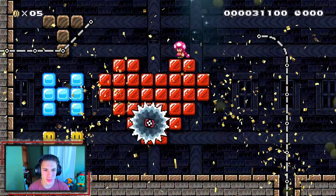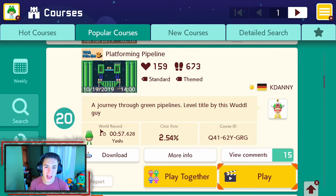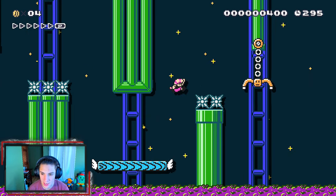Oh, and I got a heart — thank you so much! The second super expert course we'll be hopping into is 'Platforming Pipeline,' it has a 2.54% clear rate. Let's hop in and beat this level. Hopping into our second super expert course — another platformer. I like doing these, they're my favorite types of courses.